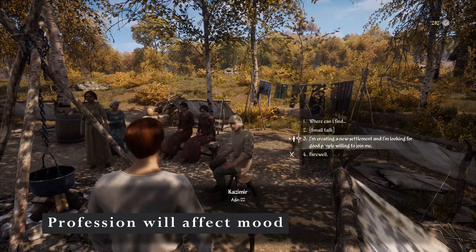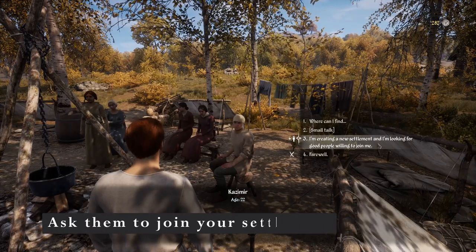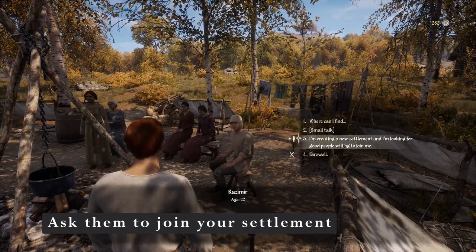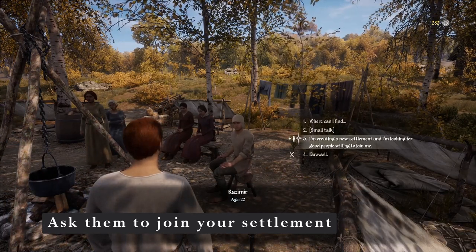If you talk to the people and click on the third dialogue line — 'I'm creating a new settlement and I'm looking for good people willing to join me' — this is a lie, but we say that just to get them to come. They don't know it, but they're gonna be our slaves.